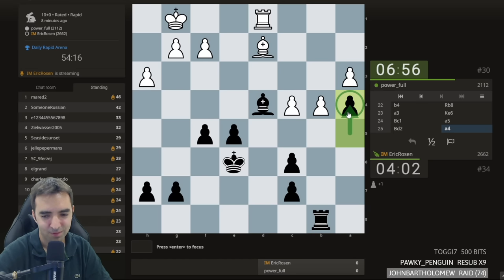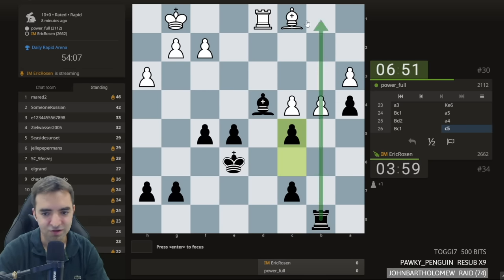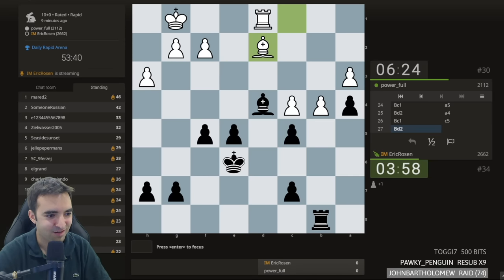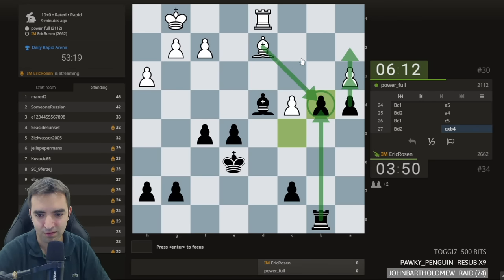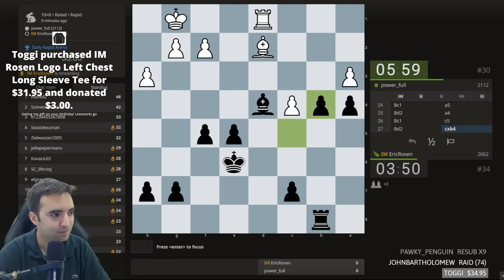Now I'll play c5 — I just want to use the b-file. Hillary Duff was born today? I see one right answer in the chat. Now let's take the pawn — if pawn takes I can start pushing, if bishop takes I could take and push. I can also play c5 there. The strongest player born on September 3rd is Arjun Erigaisi, as far as I know. I'm also pretty sure grandmaster Alexander Onischuk shares this birthday — he actually used to coach me at various chess camps.